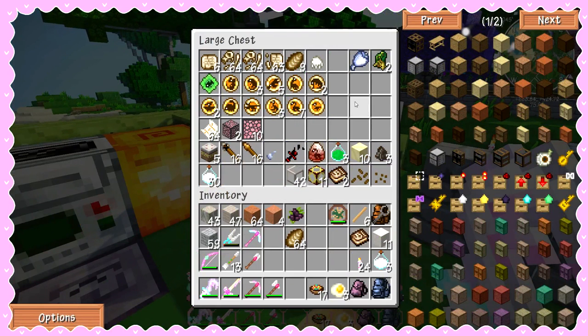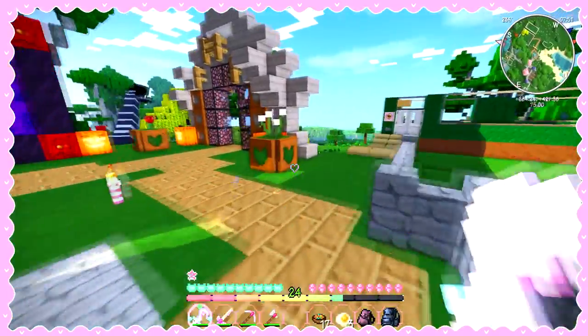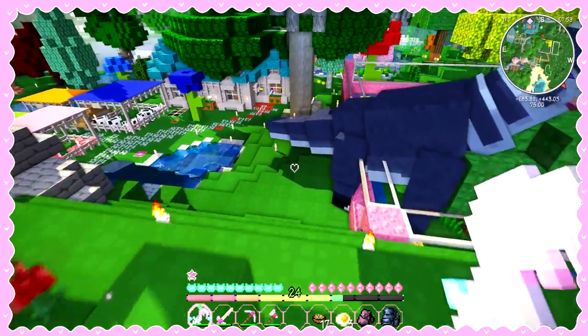We did it! We got a plesiosaur egg and it's red — it's so pretty! Okay, I need to start building the enclosure now. But I guess what I want to do first is take these plant fossils. And how's my little baby doing? You're huge! Did you break out of the cage?